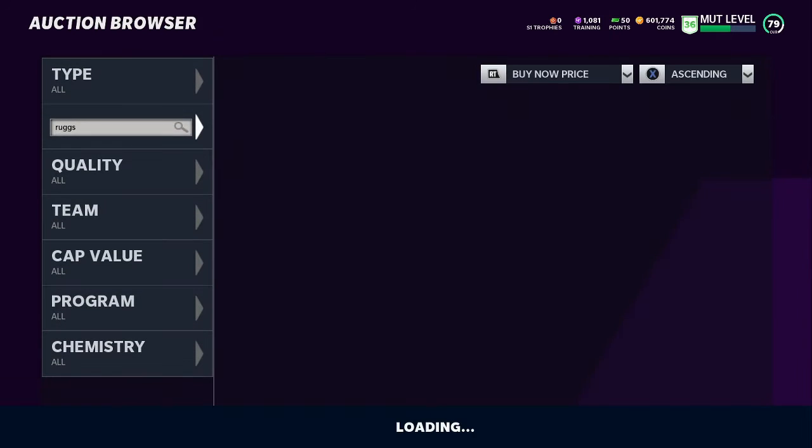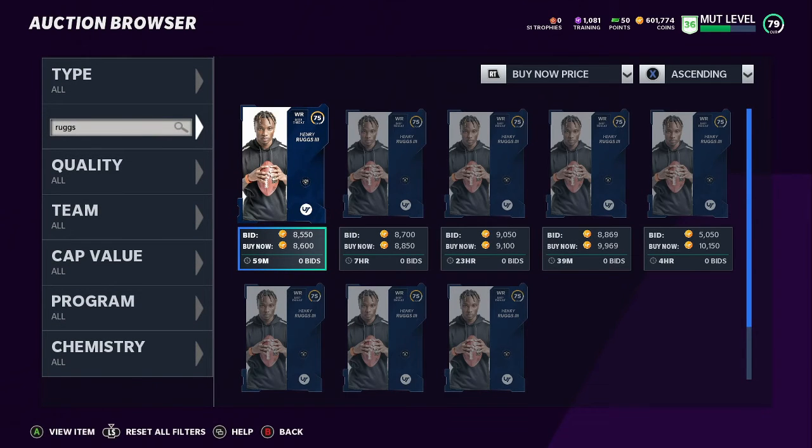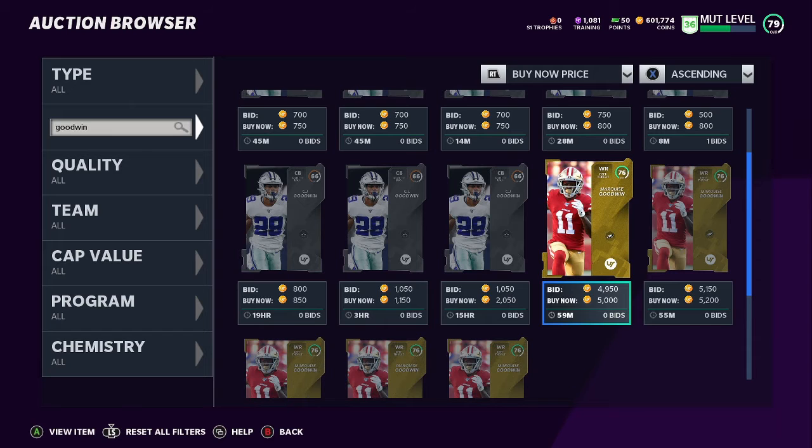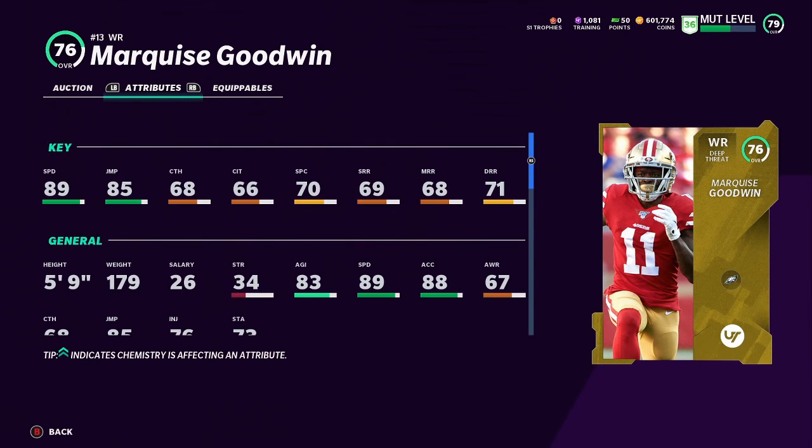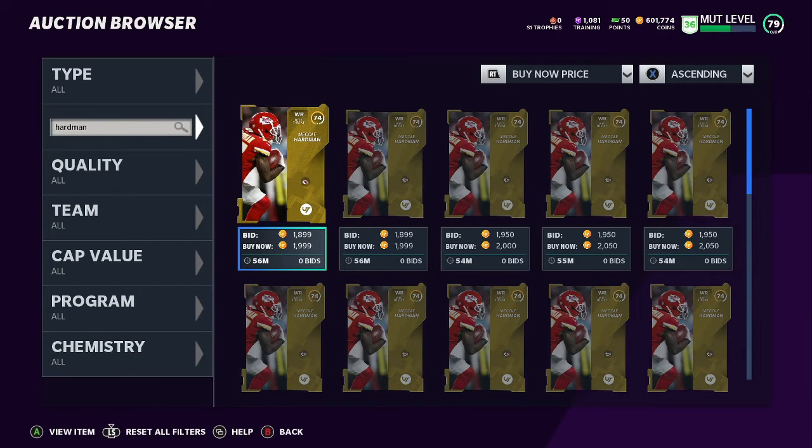Next receiver: Marquis Goodwin at 5k. The lower the price gets, the lower the speed, but actually this dude has 89 speed, 85 jump, and 88 acceleration - pretty good to only be 5k. That's solid. Another good receiver you can go cop, similar to Ruggs.